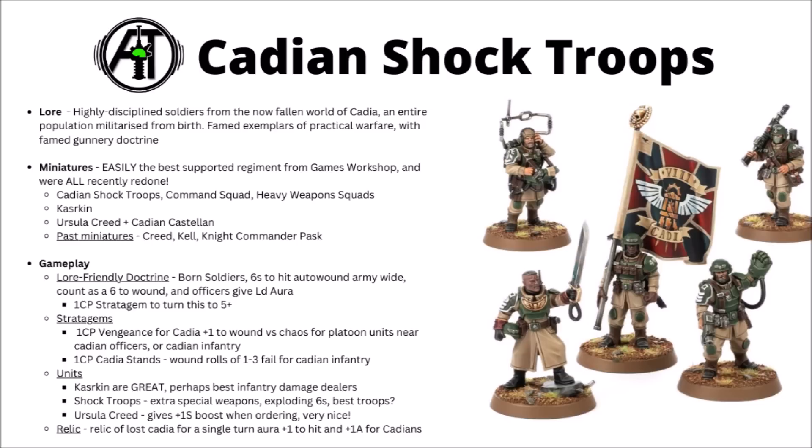On top of that, officers also give you a leadership aura, and there's a 1 CP stratagem to turn the Born Soldiers rule into working on a five-plus rather than a six, which is even more powerful. For the actual Cadian keyworded datasheets — things like the Shock Troops, Kasrkin, or Castellan — there are a couple of Cadian-locked stratagems as well.